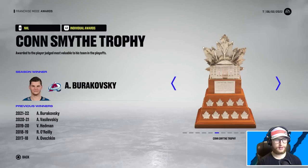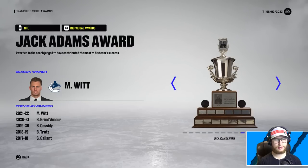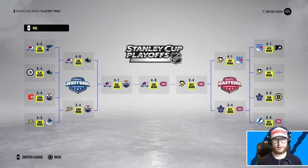Joe Pavelski only got 93 - what a clown. It's Colorado and Edmonton in the conference finals for the West - and Colorado goes on to win the Stanley Cup. Tampa Bay wins the Presidents' Trophy. McDavid with the Art Ross, Pasta with the Hart, Fox with the Norris. Colorado wins the Cup, Montreal made it to the Finals in the East. There was only one seven-game series - Toronto and Boston in round one, then Montreal beat Toronto in seven. Hope you guys enjoyed that - so many trades going on, thank you for watching!